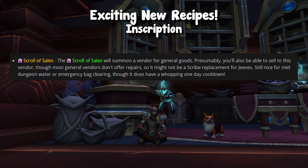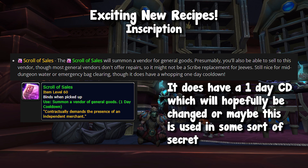The Scroll of Sales — the only thing it says is that it summons a vendor of general goods. So this seems to be like a portable vendor. We don't know how expensive this item is going to be, but this might be really, really cool for farmers, especially if you're like a transmog farmer or something. If you're mid-run, you could throw one of these down, vendor your items, and keep running — and you don't have to worry about going out of the instance and doing a mammoth or any sort of things like that.